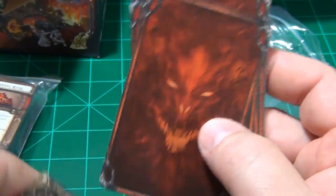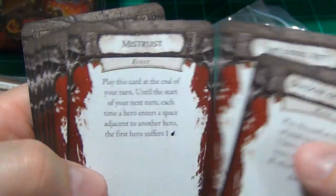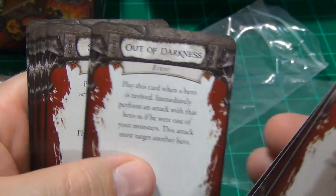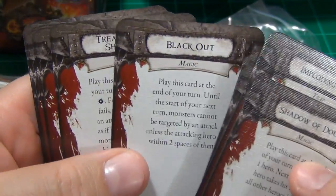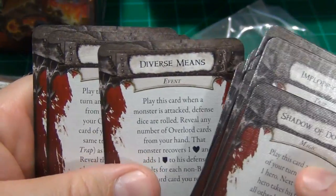You're going to have overlord cards — you get 12 of these. You get: Shadow of Doubt, Imploding Rift, Mistrust, Out of Darkness, Shadow Walk, Blackout, Treacherous Shadows, Refresh, Solidarity, Diverse Means, Upgrade, and Placebo.